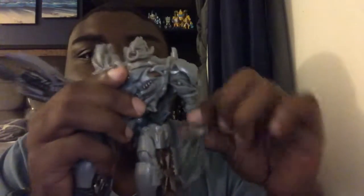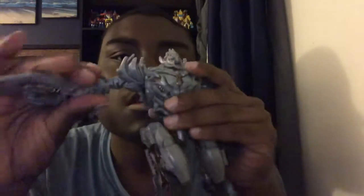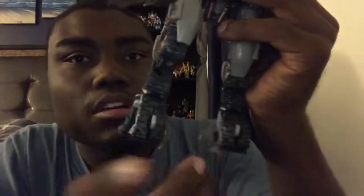His chest piece doesn't want to stay on. He can bend his arms and put his arms up and down. These arm pieces don't like staying open — reviewers have said these pieces fall off easily, so you've got to be very gentle when taking them out of the package.